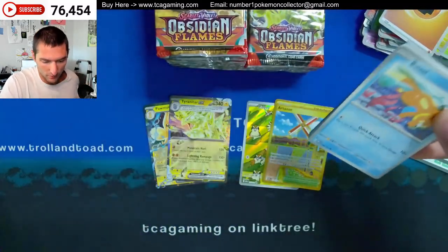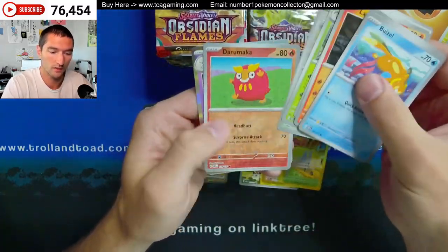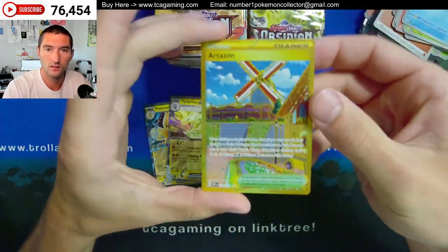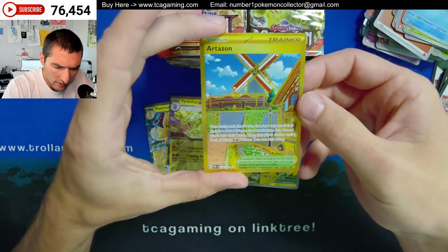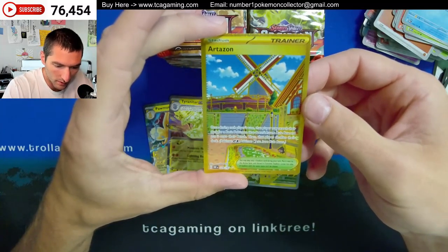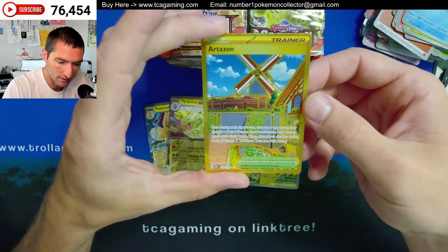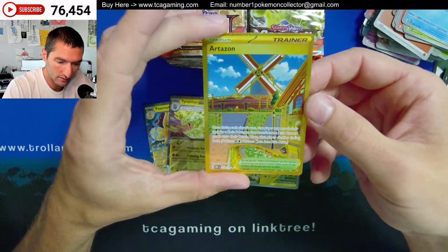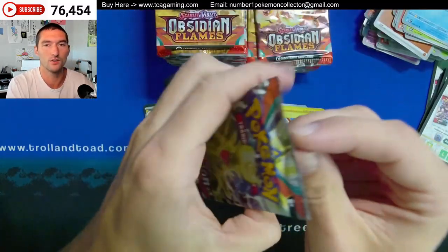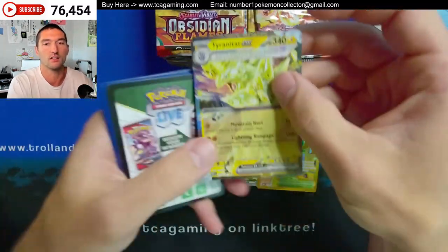Triple star. Looks like some kind of windmill card. There's Togekiss. Let's read it and see what it says. Once during each player's turn, that player may search their deck for a basic Pokemon that does not have a rule box, and put it onto their bench. Then that player shuffles their deck. EX and Pokemon V have a rule box. I was getting ready to ask what a rule box is, but I guess that makes sense — that's this little rule box down here.